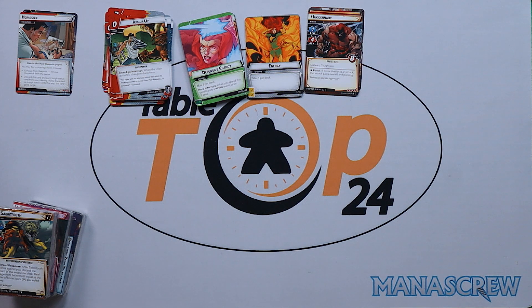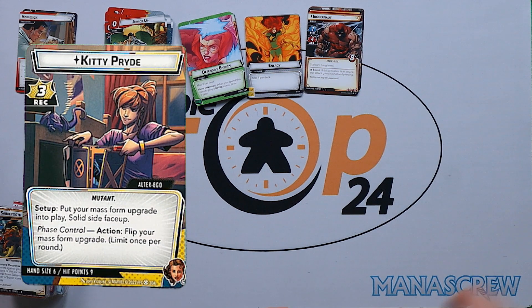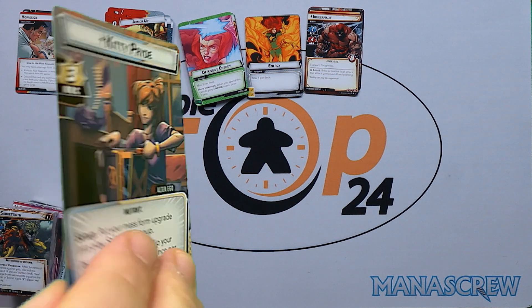Moving on to Shadowcat — Kitty Pryde. Three recovery, hand size of six, hit points of nine. Setup: put your Mass Form upgrade into play. She has a form called Solid side face-up. Face Control: flip your Mass Form upgrade. So we've got another form-shift mechanic here.